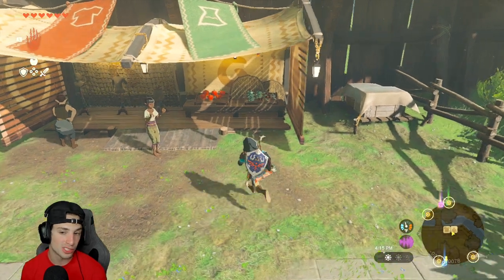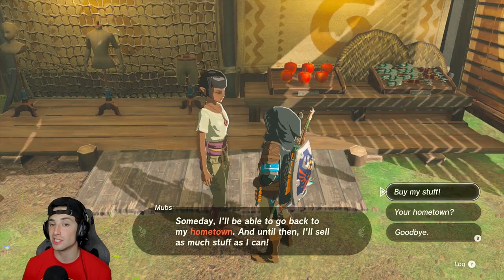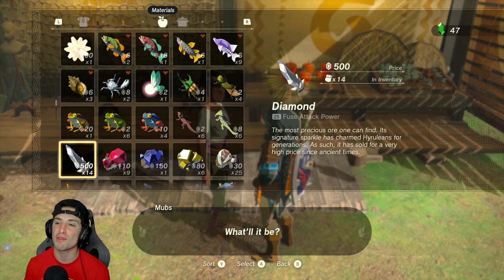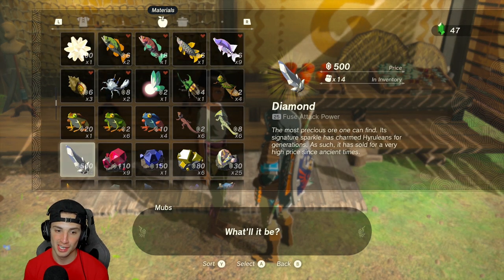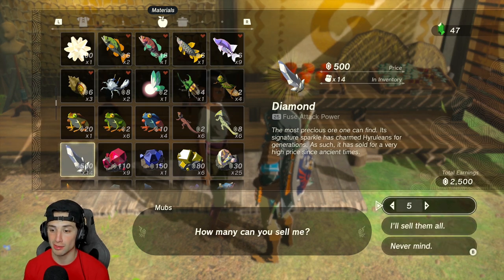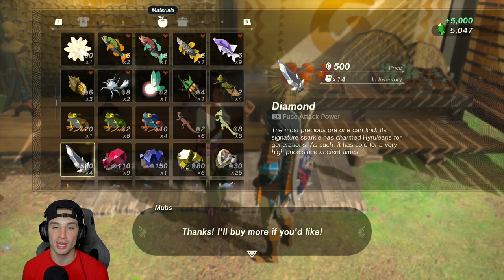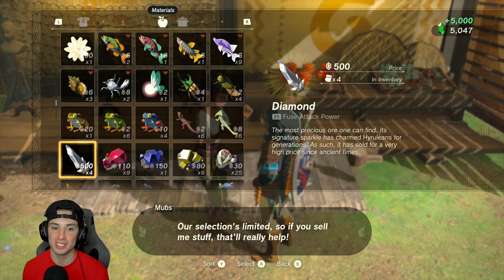Now for the unlimited rupee part — I can go sell these duplicated diamonds, which will give me a ton of rupees. They sell for 500 apiece, so I'm going to sell 10 of them — look at that, I just made 5,000 rupees!